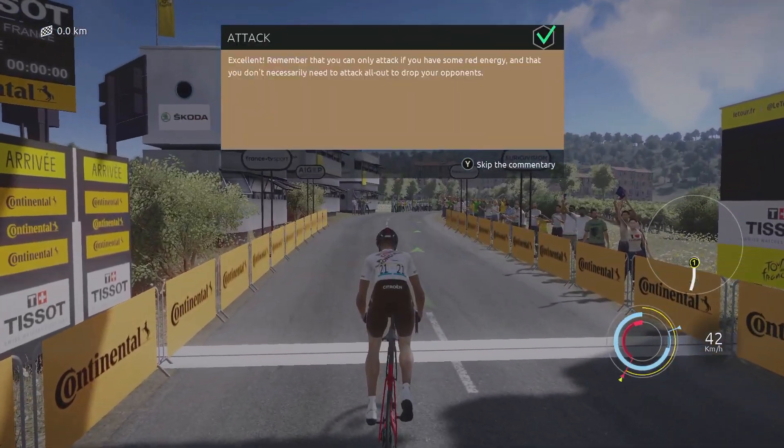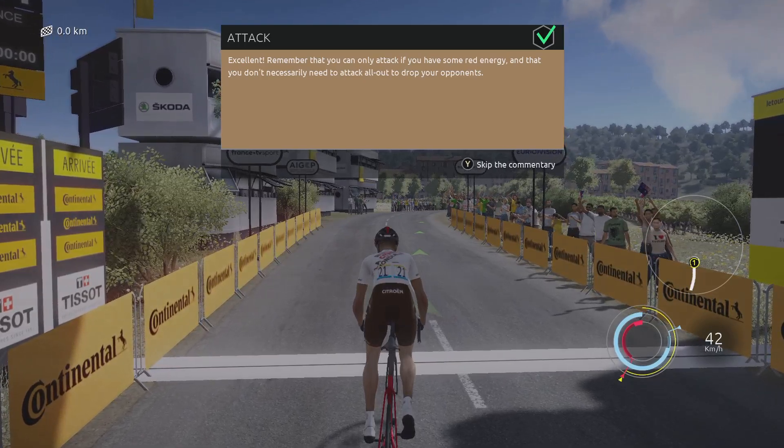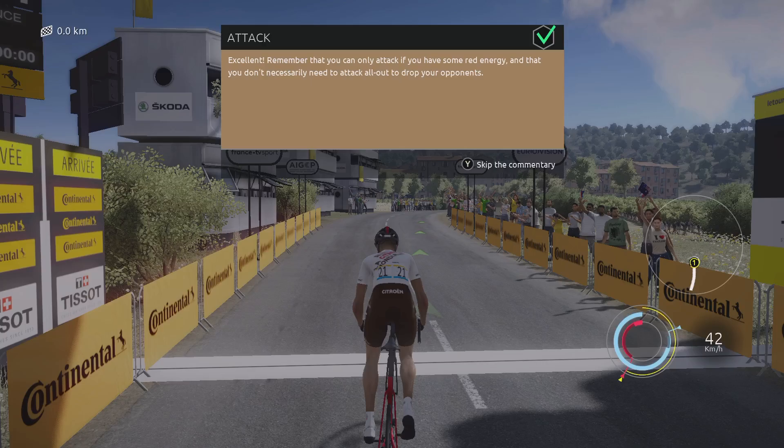Excellent. Remember that you can only attack if you have some red energy, and that you don't necessarily need to attack all out to drop your opponents. This training exercise is over.